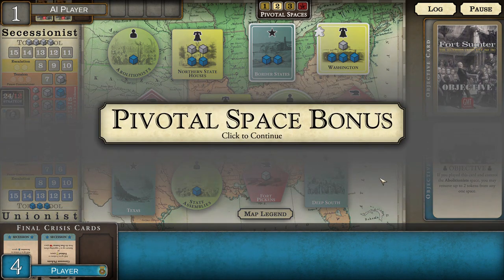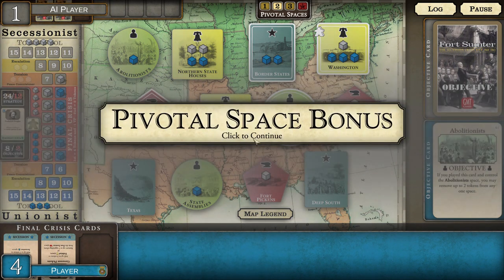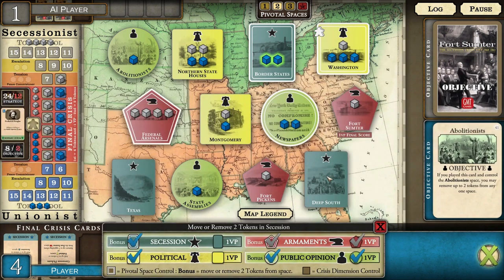He only had one up, so he did challenge me in the political spaces, unfortunately. But I held on to the abolitionist space — it was a nice low-key objective, which was great. I love these low-key objectives like abolitionists — you're already there anyway, and so you're not obviously signaling your intentions, and you get a victory point out of it. I like leaving a couple cubes in the border states — I think that makes sense.